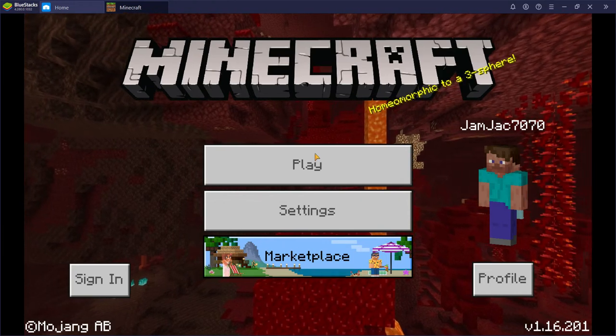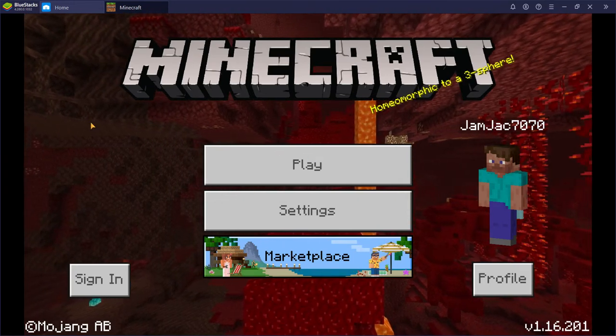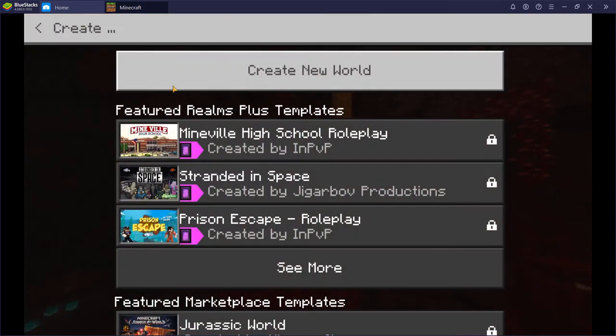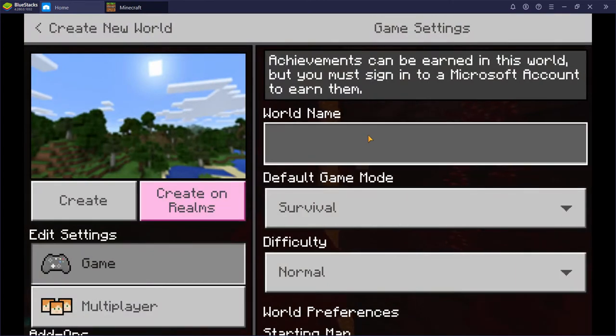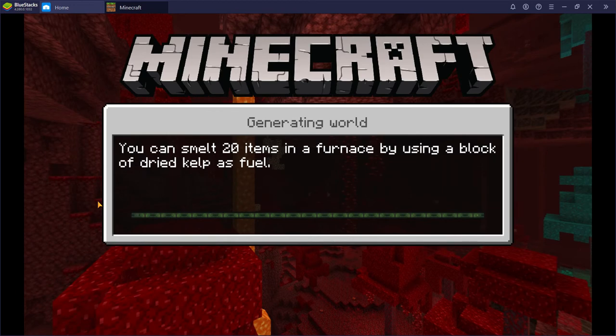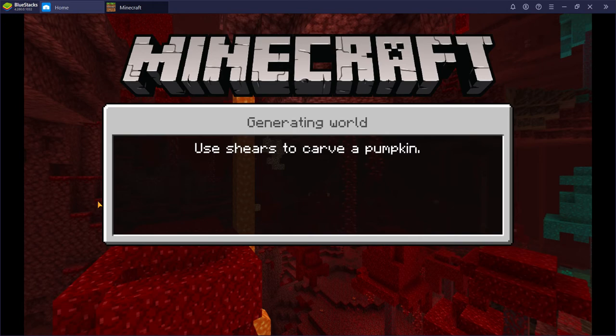What's up guys, it's Jamjax7070, and today we are playing Minecraft. I'm gonna make a survival series on a world. So we're gonna make a new world called Jamjax Survival. There's gonna be no cheating, no texture packs, no nothing. Plain old world called Jamjax Survival.